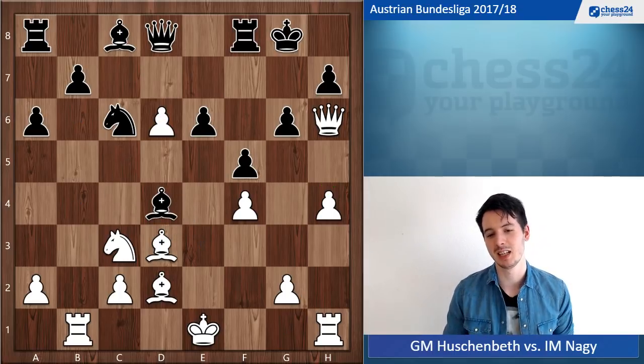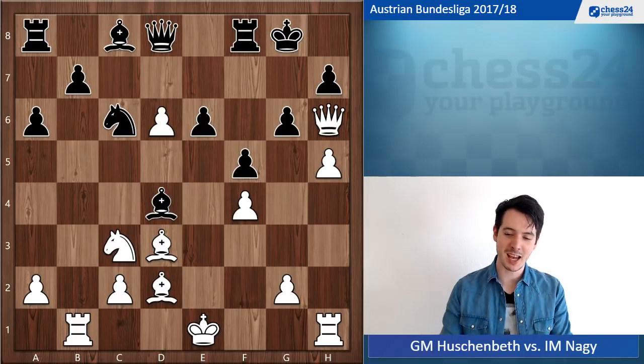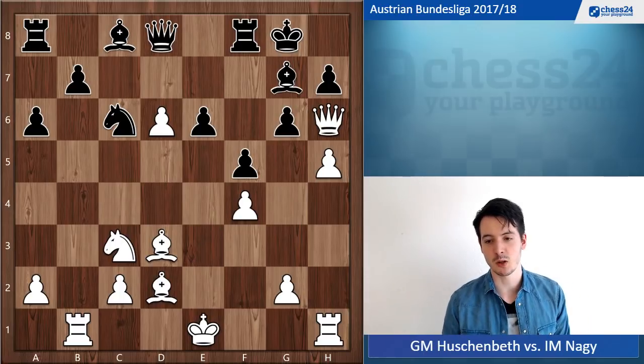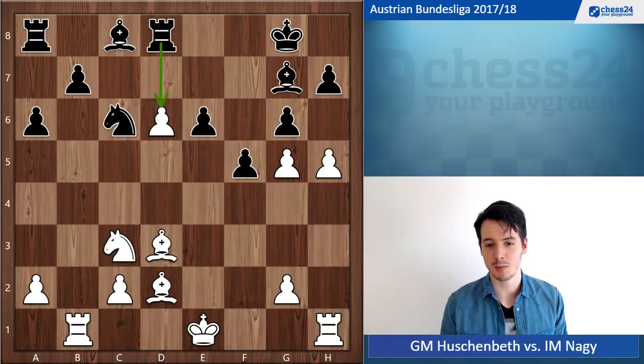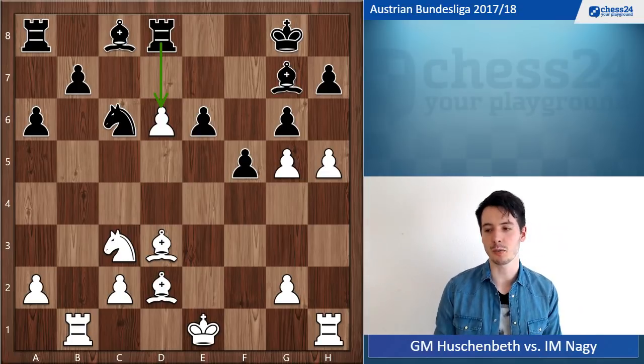When I go h5, ready to attack and checkmate, just in time black forces white to trade queens. I didn't do this because my pawn structure gets worsened, and he just picks up the pawn on d6 — black is up a pawn and I'm not creating enough counterplay.